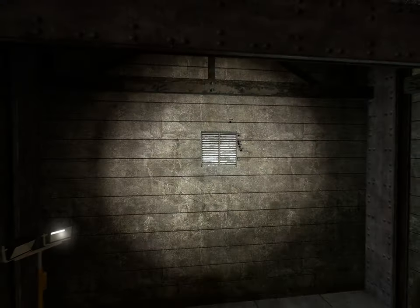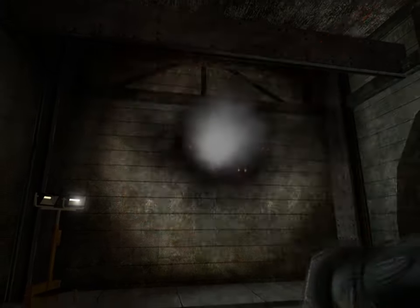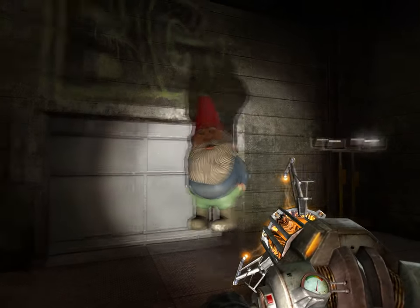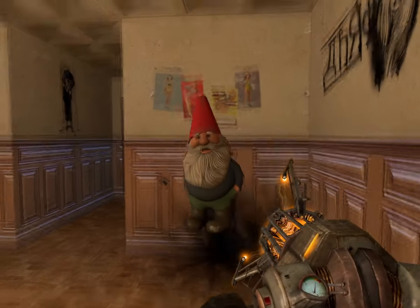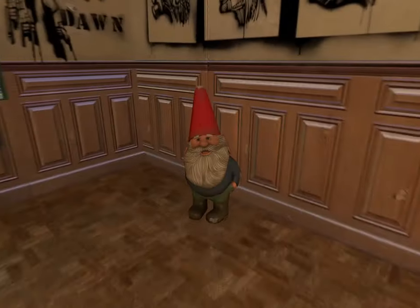At the very lowest depth of the settlement bunker, there is a vent that can be broken to reveal a gnome. This gnome communicates in pitched-up Half-Life 2 citizen voice lines. If you pick him up, he'll yell for help. If you have a good amount of knowledge about GM Big City, you'll know that Bigwig also hid an almost identical Easter egg in the secret room of that level. I guess it's his strange little signature.